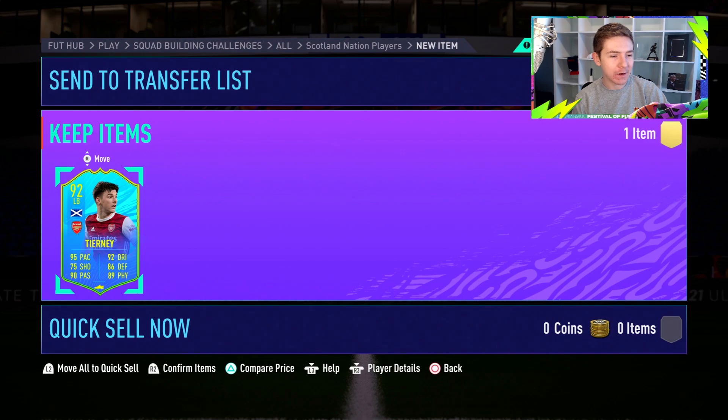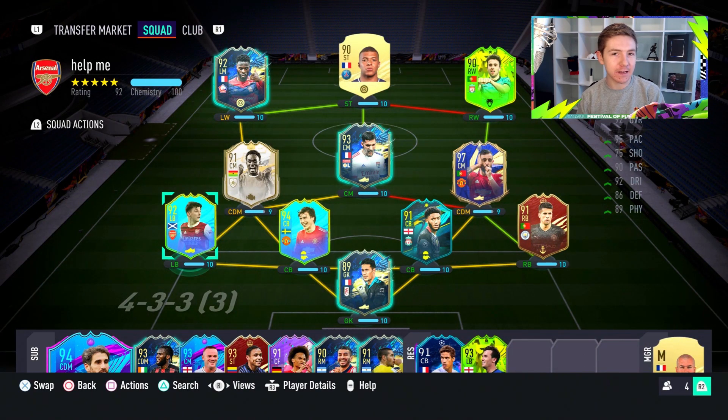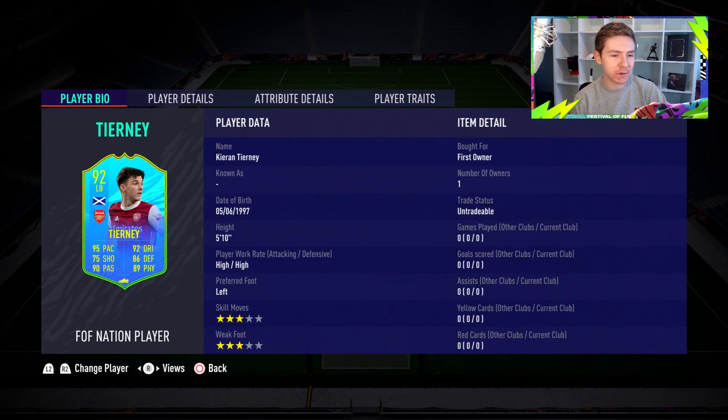Sadly, no walkout animation, but at least his dynamic is on the card straight away. What could have been really interesting is if EA gave him a centre-back item, because for Scotland they kind of play a 3-5 variant with Tierney as a centre-back but also a full-back — him and Robbo kind of switch. But anyway, we've got a left-back card and it looks pretty nice.